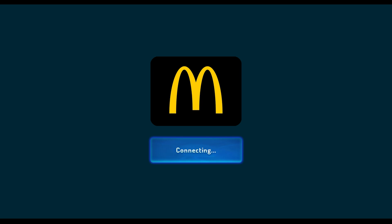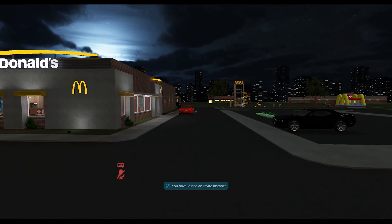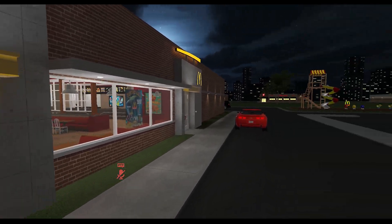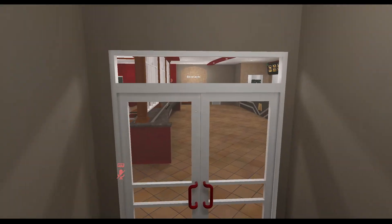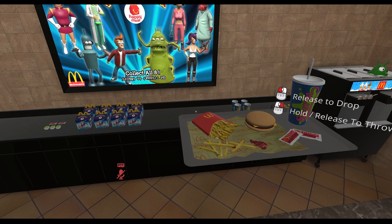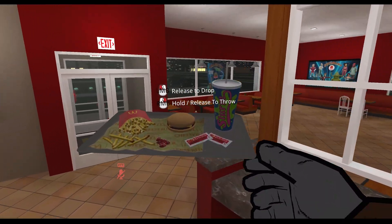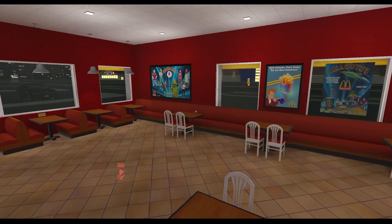Now we're loading into my home location, which is McDonald's. This is my new home, and whenever I log into VRChat it will be at the most relaxing place possible — McDonald's — where I can get my fountain drink, order a Futurama meal, and everything will be okay.